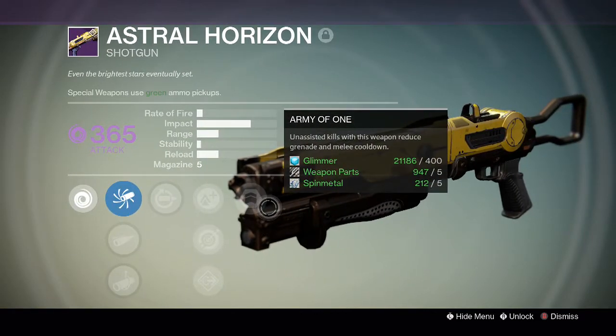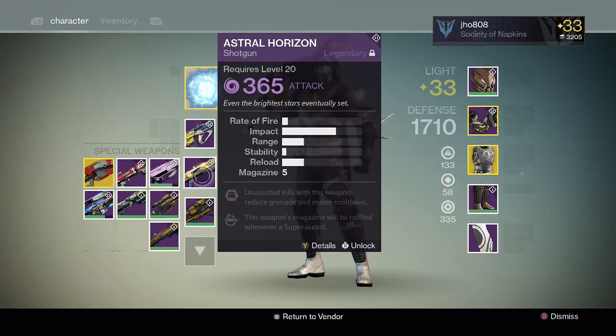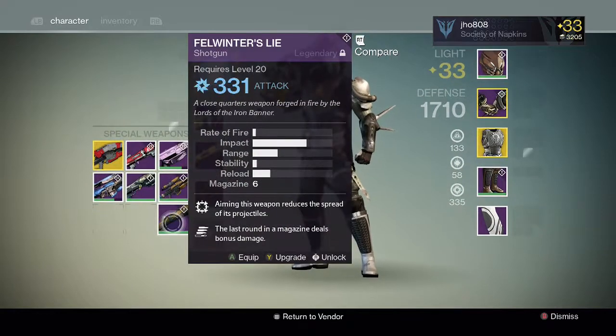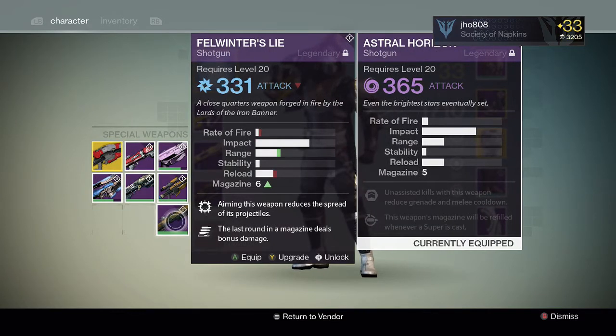So the Astral Horizon is the new Trials of Osiris shotgun. Looks pretty cool, has high base stats, high impact and decent range as well. I compare it to my Felwinter's Lie as you can see there. So it's pretty good, I want to level it up and try it out and see how good it is.